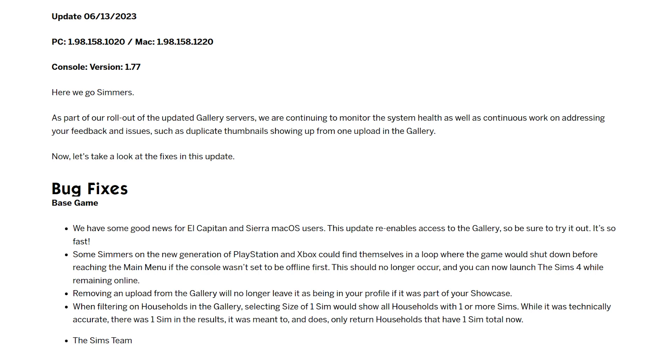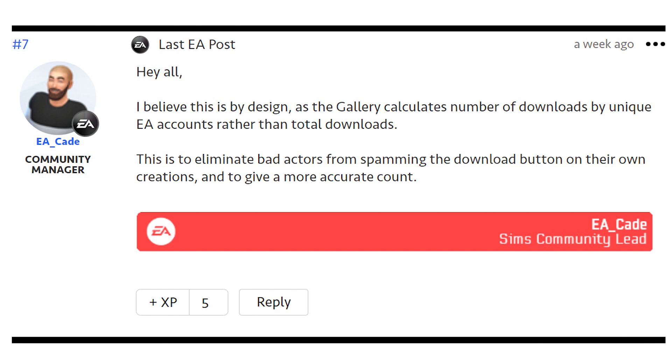There were obviously other issues like follower counts going down. One I had reported on was that the download count was down. EA Kate had actually responded saying he believed it was by design, as the gallery calculates downloads by unique EA accounts rather than total downloads — to eliminate bad actors from spamming the download button on their own creations and give a more accurate count. My biggest issue is that the follower numbers are also down when they shouldn't have changed, which gives me skepticism about how accurate the numbers are. Someone who commented on my bug report had 500,000 downloads drop to about half. So if I had faith in their numbers I'd be okay, but I don't — I'm a little skeptical.